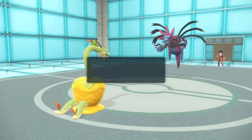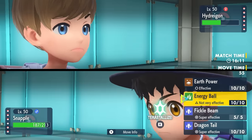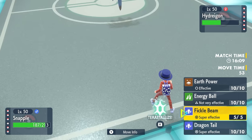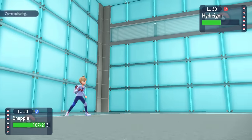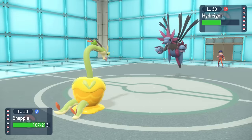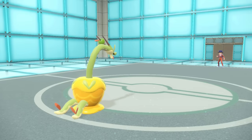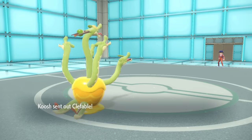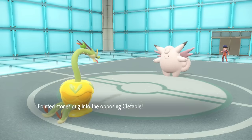I can get a free switch into Hydrapple, and this is a much better spot to be in because they can't really stay in and go for Dark Pulse — they'd just leave themselves open for the Fickle Beam. However, they do have the Fairy type in Clefable in the back, so I have to play around that. I decide to go for the Energy Ball, expecting them to go back into Clefable.